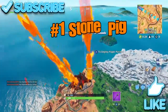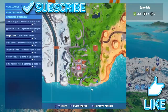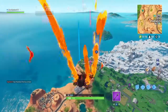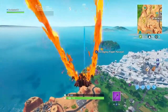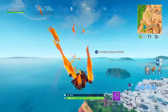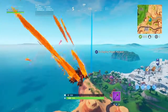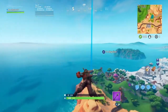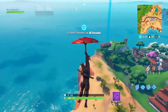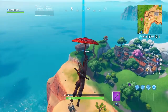Yo yo yo, what's up guys, you know who it is, it's your boy Northstar 77 here coming at you with another Fortnite Battle Royale challenges video to help you do your challenges. This one is visit wooden rabbit, stone pig, and metal llama. We're visiting stone pig first. Hope you guys enjoy — if this video helps you out, don't forget to like and subscribe to my channel.